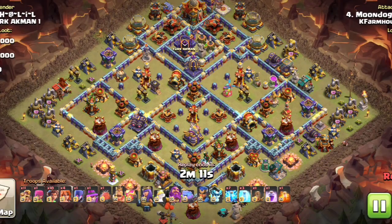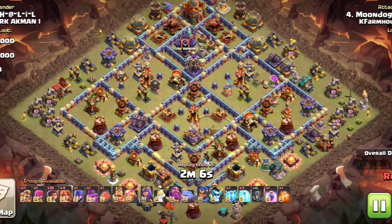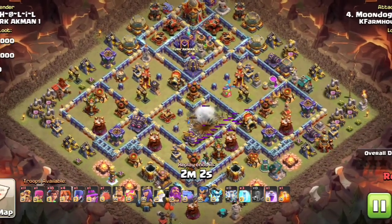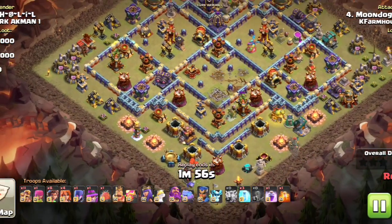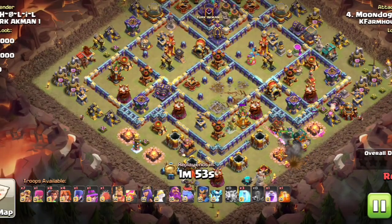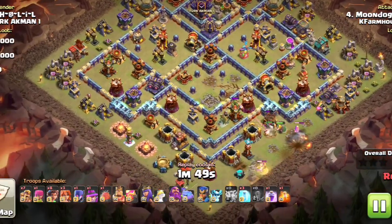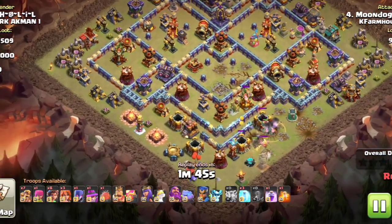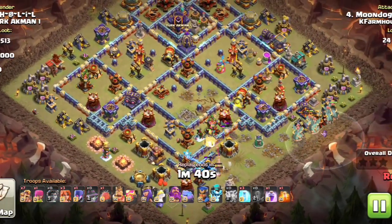We're back now with Moon Doggy in K Farmhouse. He's got a root rider valk combo, a random witch, and some super barbs. We're zap quaking the center area of the base, taking down some value, super barbs working a little funneling action, and here comes the main push.